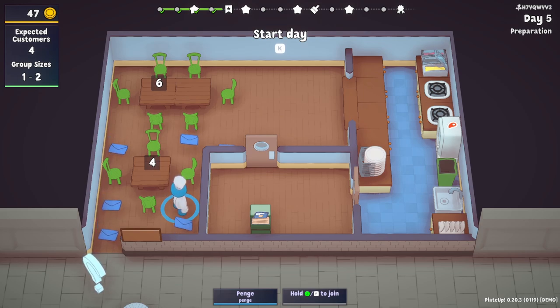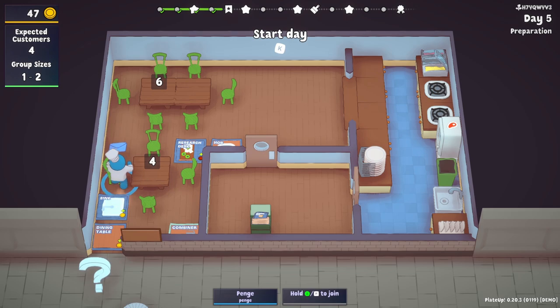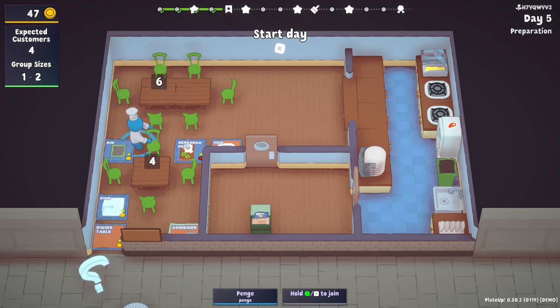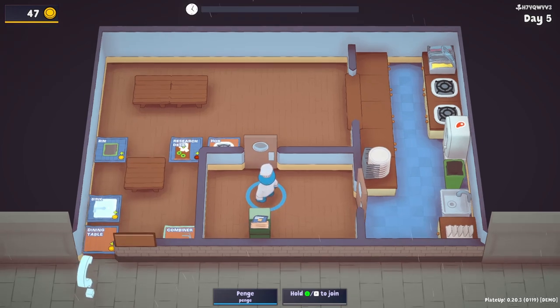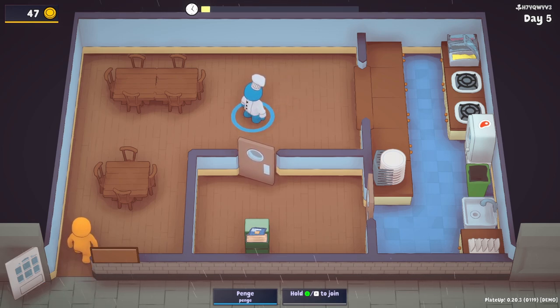The next marker thing — I don't know what that is, like a bookmark type icon. Let's have a look through all the little envelope things. A hob — already got one. A research desk — wait, no we haven't. A combiner — automatically combines items, don't know what that does. A dining table. A sink. And a bin — keeps all the things you've decided you don't like. I've already got a bin. We want to keep our money because we want to get the plant pot out of there and have a lovely plant pot.